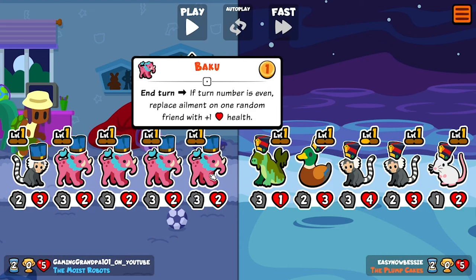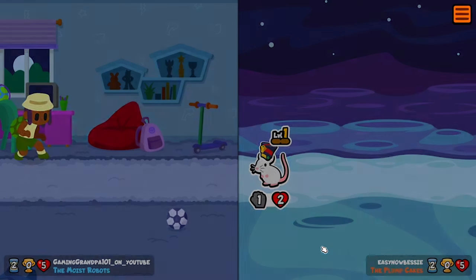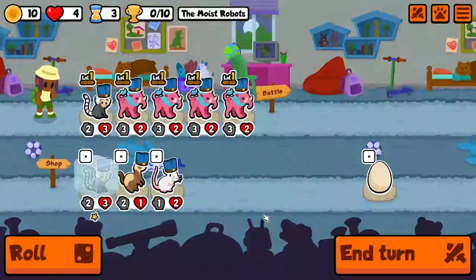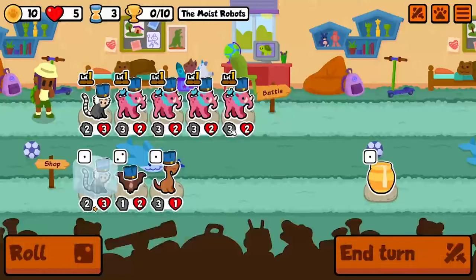Let's see - end turn: if turn number is even, replace element on one random friend with plus one health. So they changed it, that's interesting. I'm not aware of the new changes they put on it, but I know it used to be a cell pet that I would always mess up on. So I'll take this.